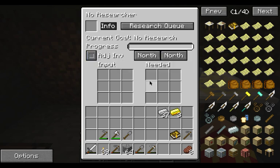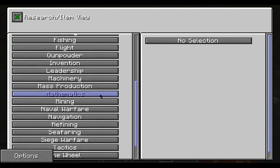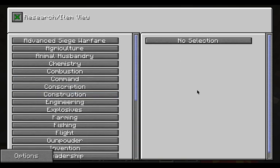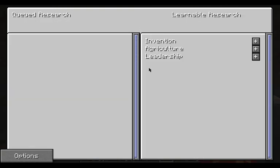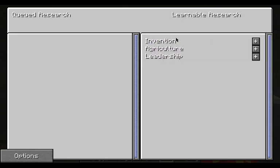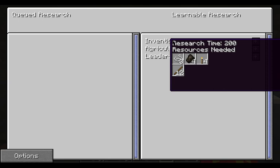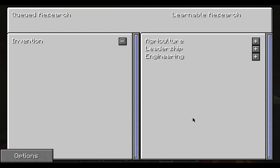Let's put the book up there. You can always hit info — that will tell us what we got here. So we got a research queue. We have invention, agriculture, and leadership. I do want to get the doors made — be able to make the drawbridge doors. So let's go ahead and add that to the queue.